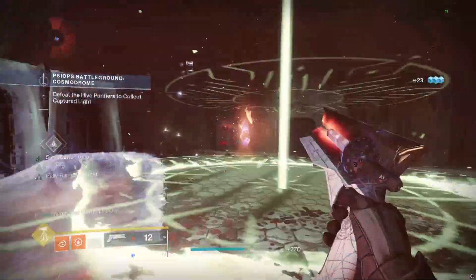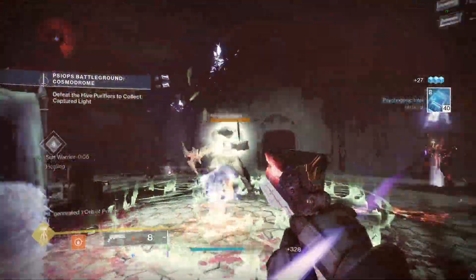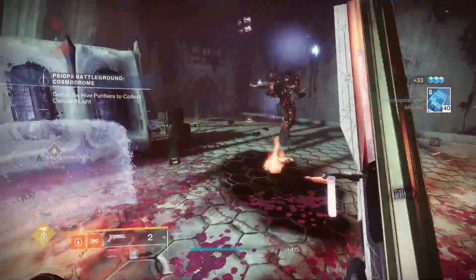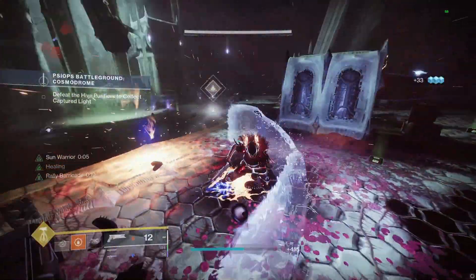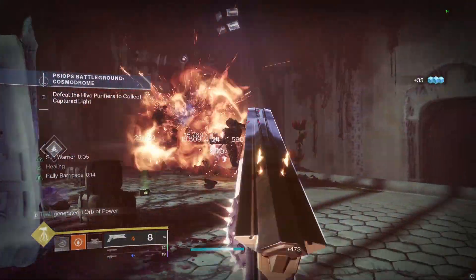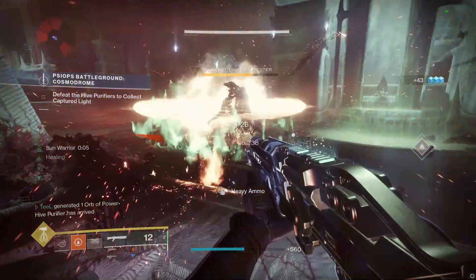However, a couple weeks ago — mid-March, about the third week of the DLC — the helmet was reworked. The perk now states that when you are low health and have full class ability energy, you spawn a sunspot at your location. OR when you pop your class ability, a sunspot spawns at your location.